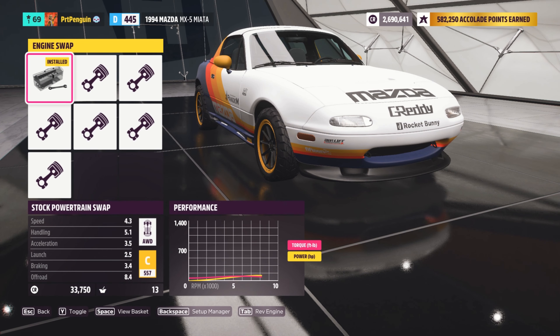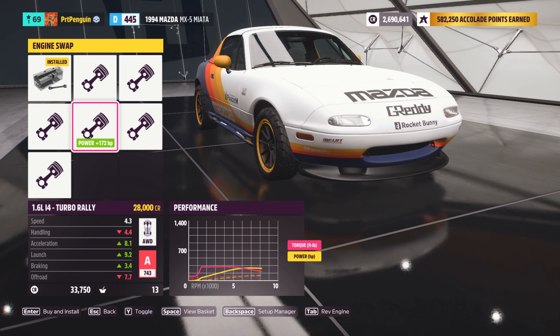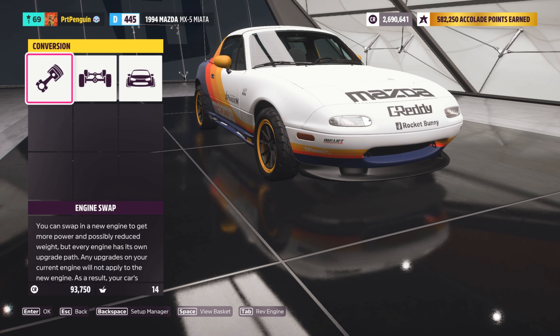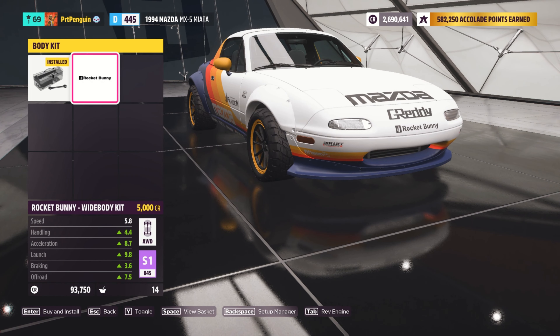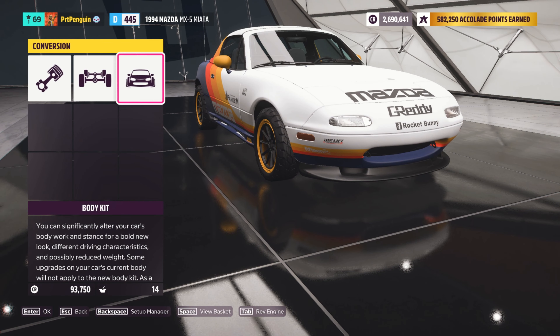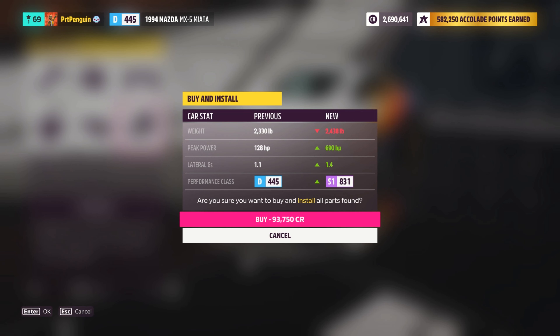Now I think it's time for an engine swap. It looks like the 2.6 liter 4-rotor is going to make this thing the fastest car possible, so we'll go with that. It's already all-wheel drive. Body kits — the Rocket Bunny kit's going to lower it and that's not what I want, so that's fine. Install that — ooh, 93,000 credits.